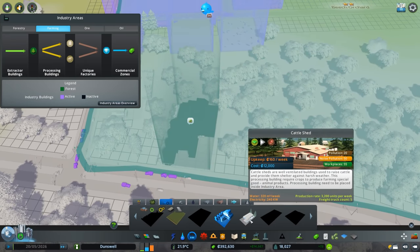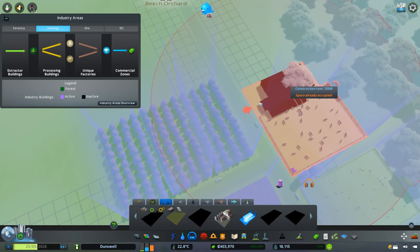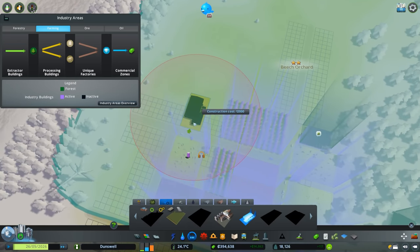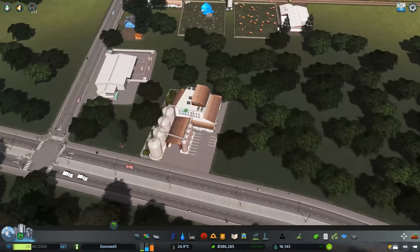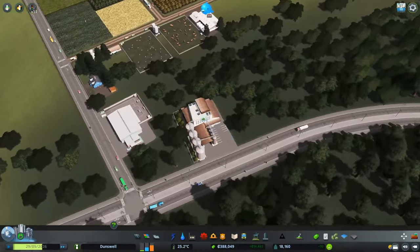We also have a cattle shed — cattle is raised inside these buildings, basically shielding them from harsh weather. You could classify it as a medium pasture; it produces animal products as well. Let's place one of these down just between some of the buildings so it looks nice.